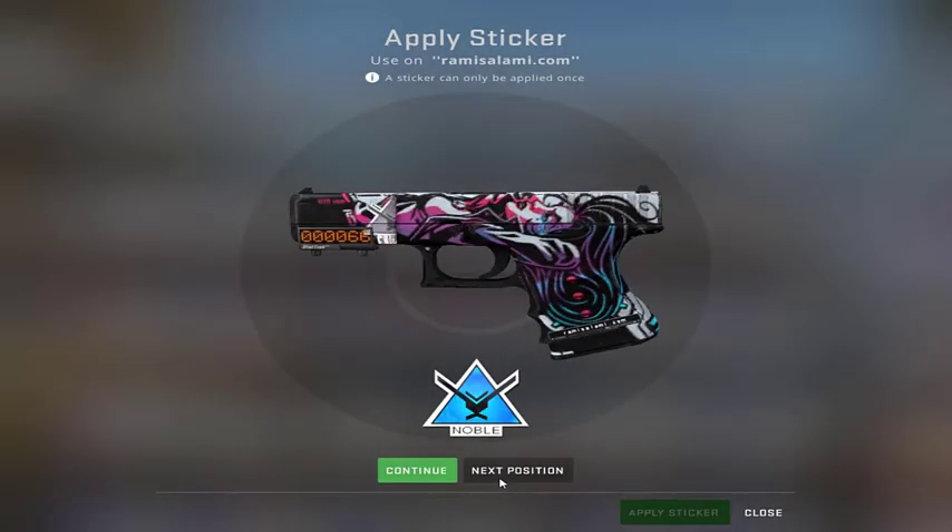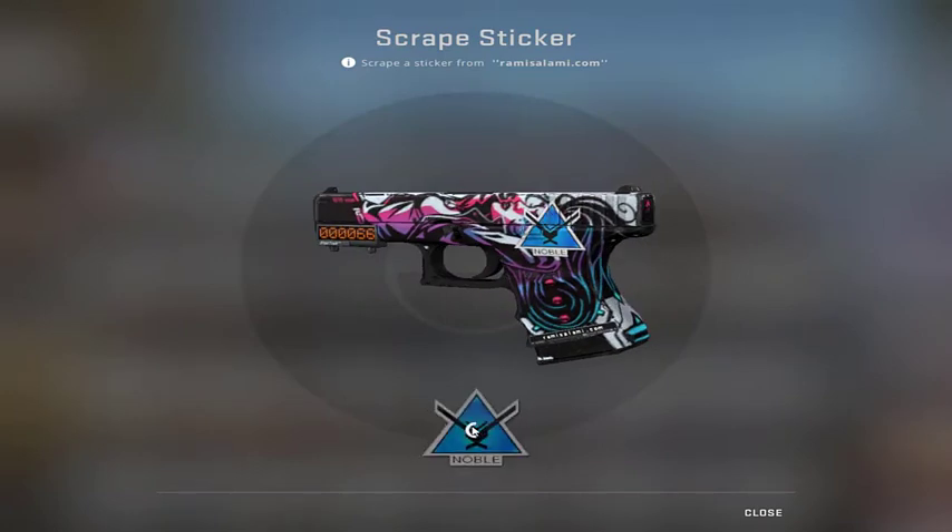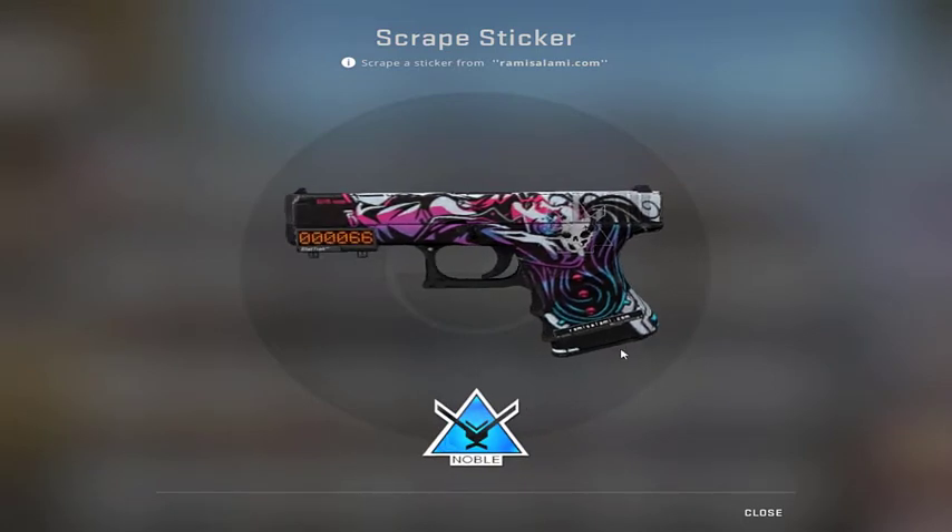Stickers can be applied on four different locations on every gun, and there can be no more than four stickers on the same item. You can select to scratch your sticker, and if you scratch enough, it will ask you if you want to get rid of it completely. There's no way to undo the scratching. Scratched stickers are basically worthless — so please, never ever do that, even if it might look good on your gun.